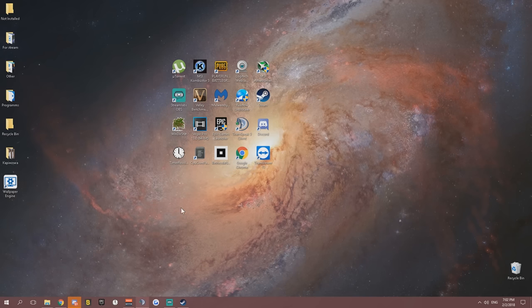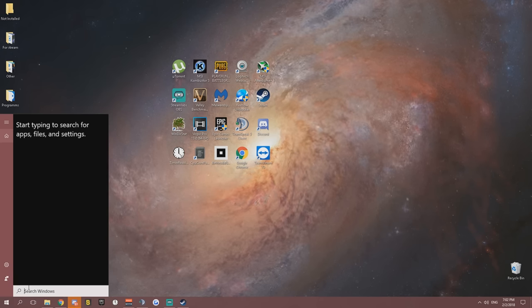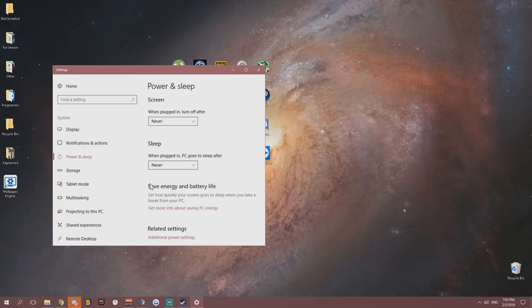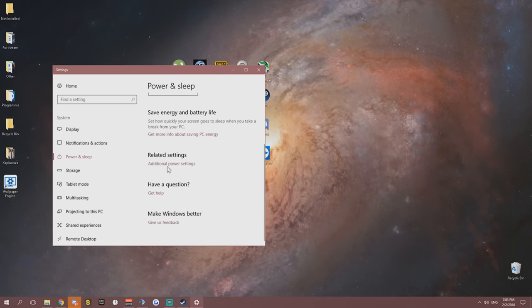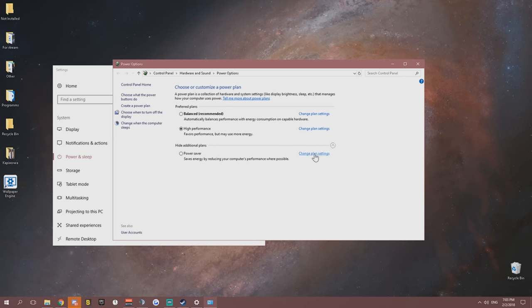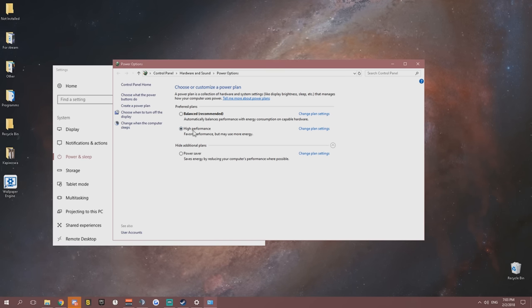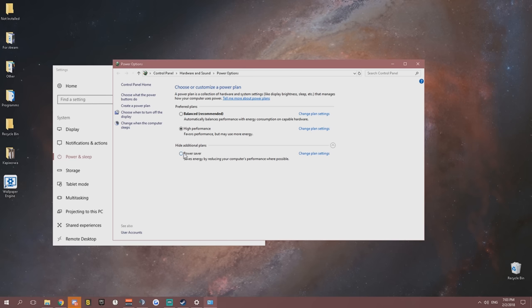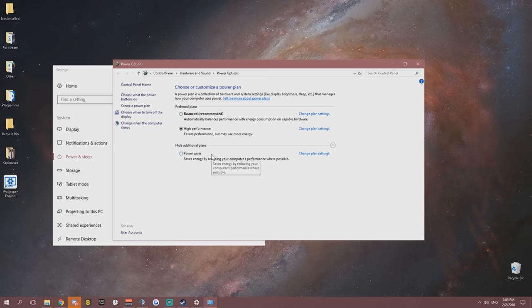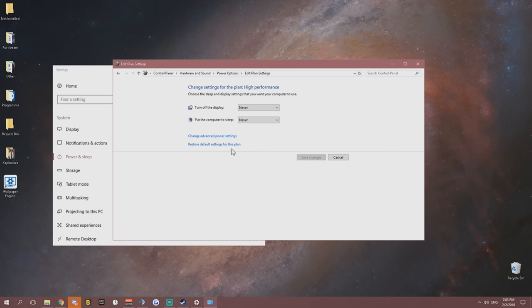Next step is Power Options. Search for power options in the search box, go to Power and Sleep Settings, then Additional Power Settings. You'll likely see Balanced selected. Change it to High Performance. Then hit Change Plan Settings.